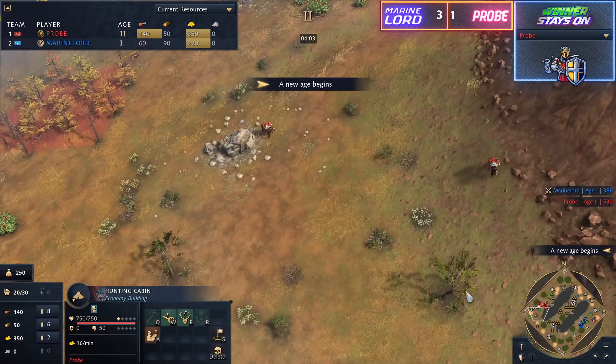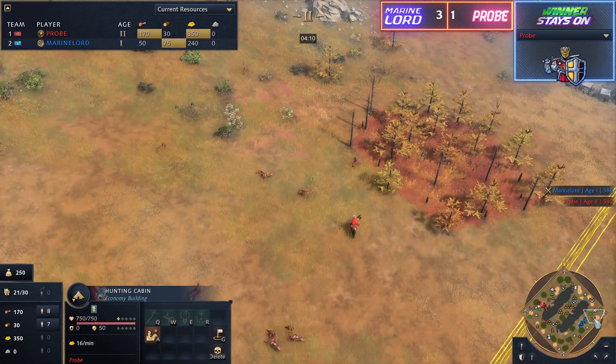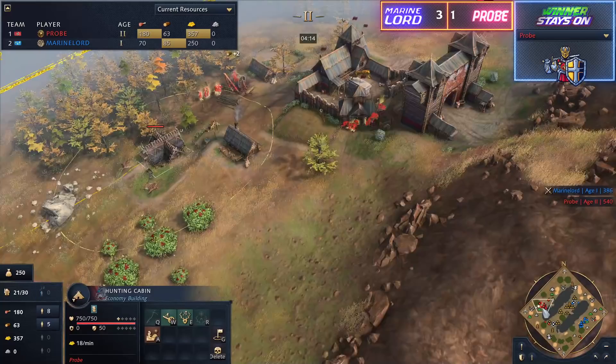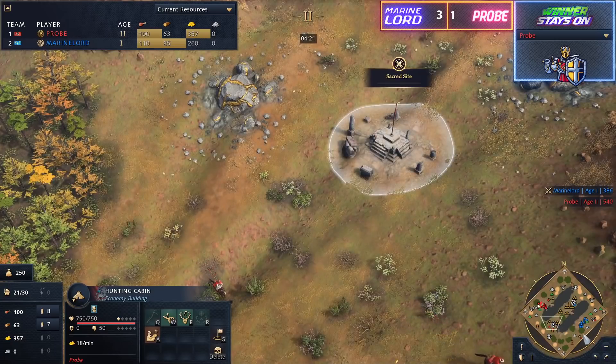We'll take a look and see what he plans to do with his build order, but it looked like those villagers were heading out towards that gold mine — looking to drop down a gold mining camp there. Does he have a stable going down? No, nothing really. So no professional scouts coming in just yet. Let's take a look over at Marine Lord's base — I'm curious to see exactly what he's up to, whether he's on stone, looking to fast castle, or potentially going professional scouts.